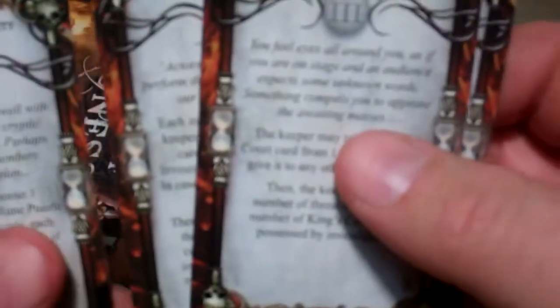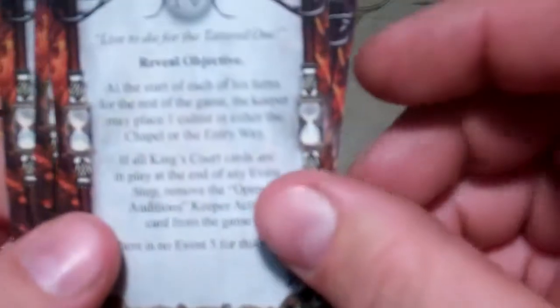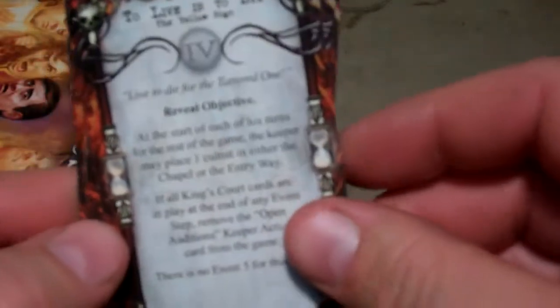You have the countdown cards — as the clock runs down in the adventure, they determine how the adventure goes and how different things integrate into it as it unfolds. As each one comes along, they change a little something in the adventure to modify it.